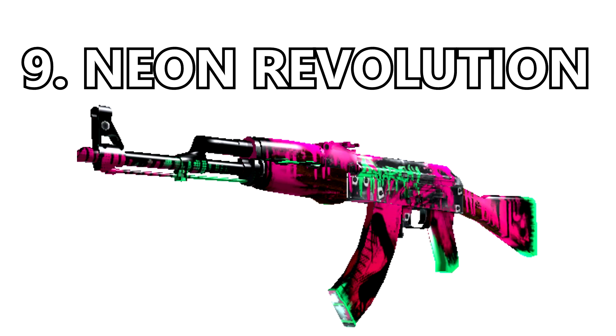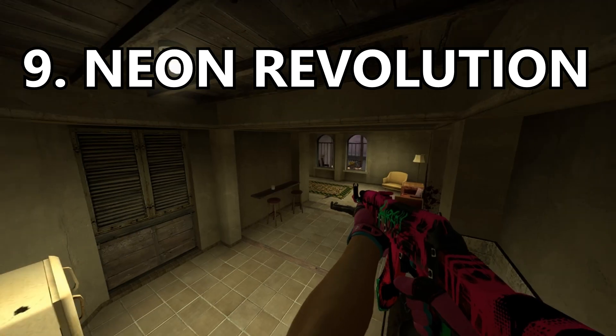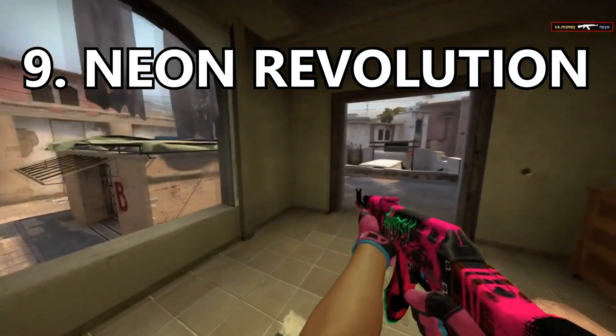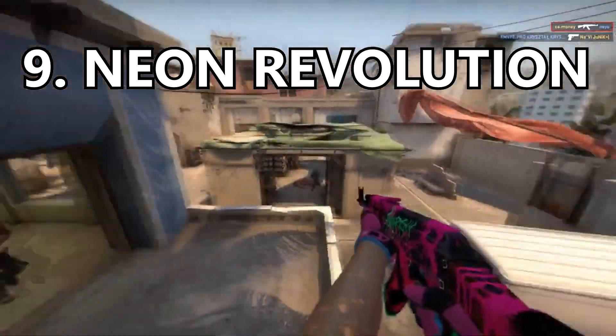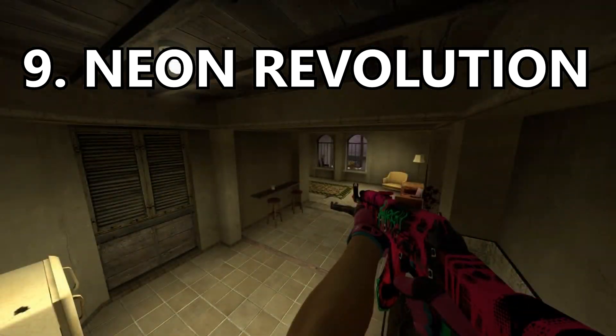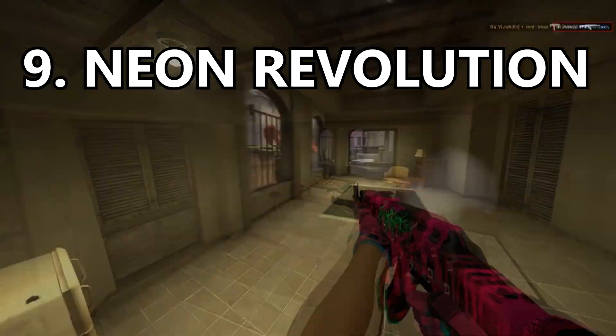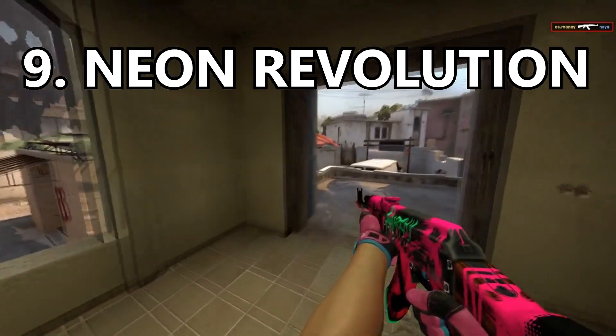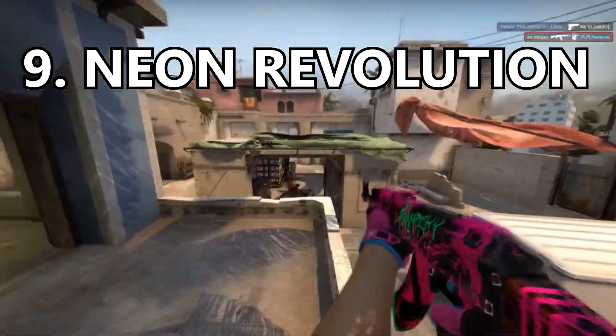Coming in at number 9 is the Neon Revolution. This gun certainly makes a statement — it's super flashy and that's what I like about it. Throughout this list you've found out that I love vibrant guns. If you love highlighter pink and green then this skin is just meant for you. It's just a really bright colored skin with great design on it. I think it says Anarchy on it as well, which is super cool.